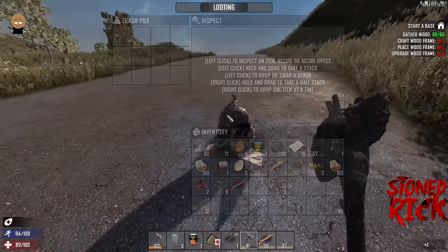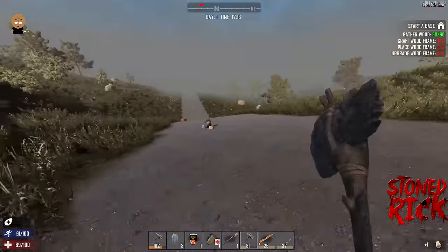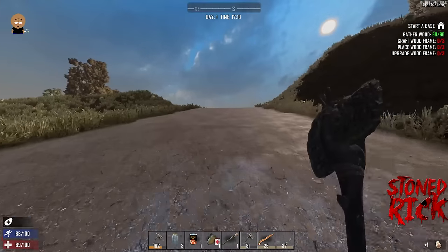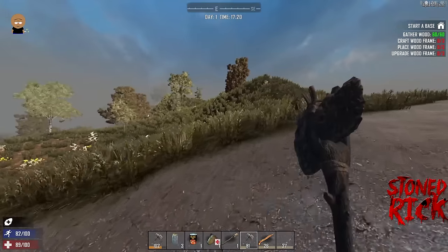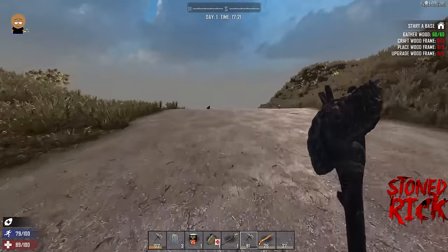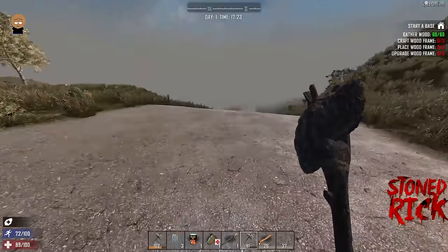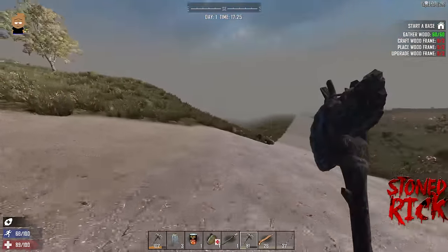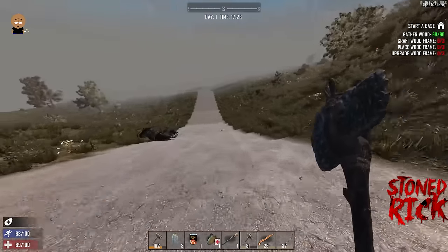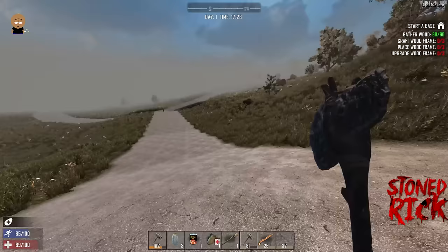I'm being a little slow because I'm explaining everything. What I'm doing is walking up the main road looking for a dirt path, because a dirt path leads to a point of interest. Each point of interest will be some sort of town, water source, or isolated house.